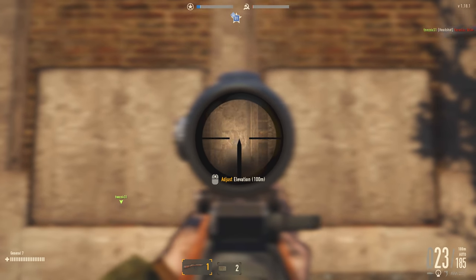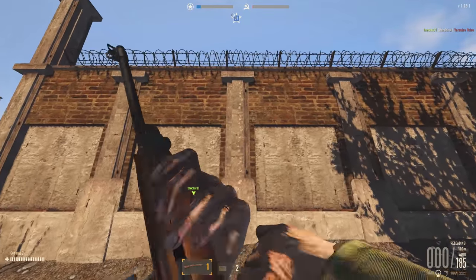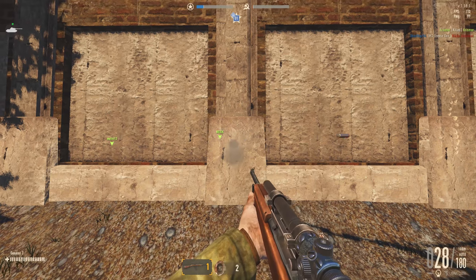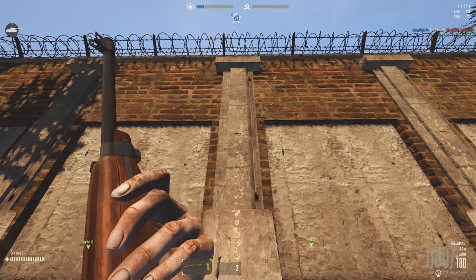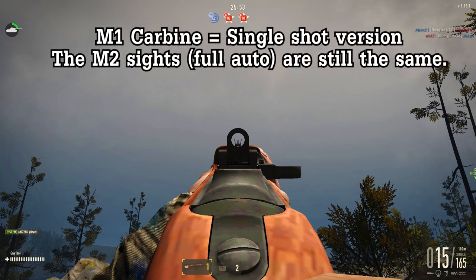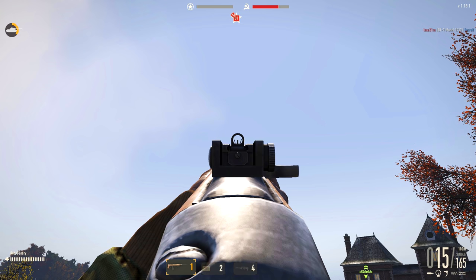Speaking of SMGs, here is the recoil of the M2 carbine. You can notice that now it goes straight up and the last bullets zigzag a little bit. I don't own an AVS or an STG44 yet, but they should be easier to control because of the reduced rate of fire. Here is the new sights of the M1 carbine — you can see that the rear sight is thicker now, but that's okay since you can equip a scope to this gun. And here are the M1A1 sights just to compare.